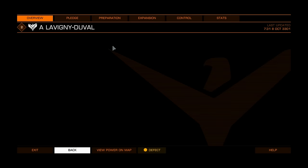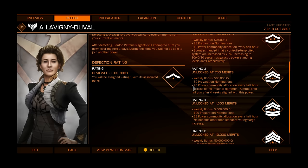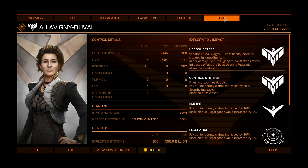Let's go to Lavigny-Duval. Fines and bounties are doubled, so don't get caught in Lavigny-Duval systems. Payout for bounty claims is increased by 20%, and if you are rating 5 you get 100% — so it all adds up to 120%. Black markets are closed and security is increased. There's nothing particularly useful here for trade.